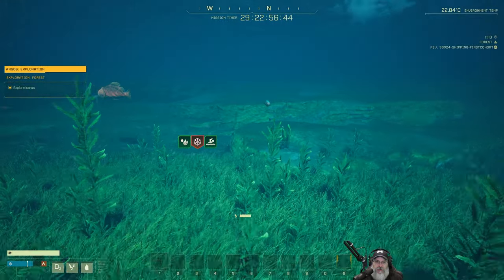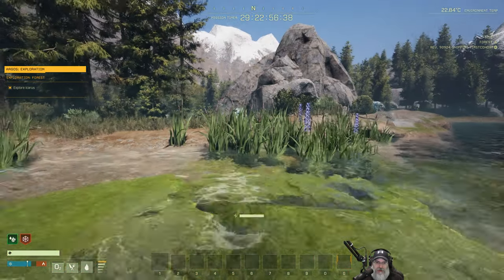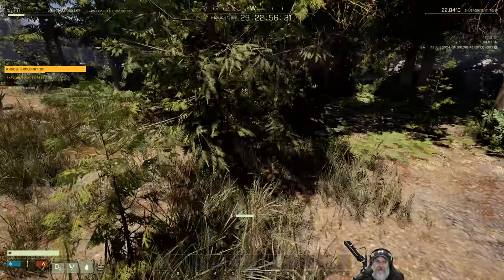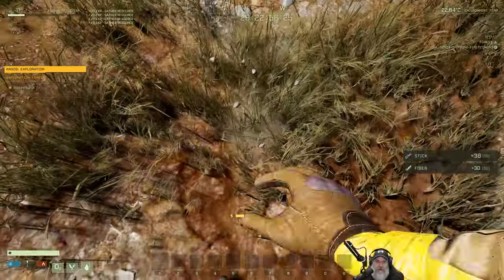There was a wolf over here — we need to be careful. There's a piranha after me too. I don't have any weapons or anything yet. The wolf's right there — let's actually get some basic weapons and stuff going here before we do anything else.